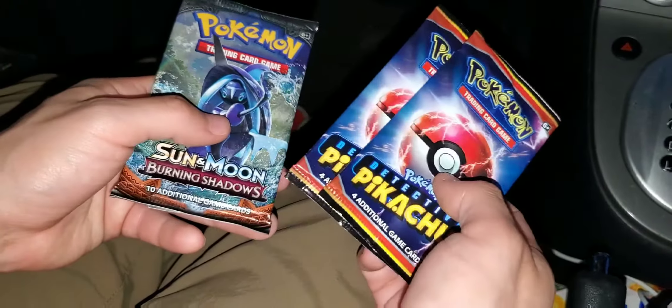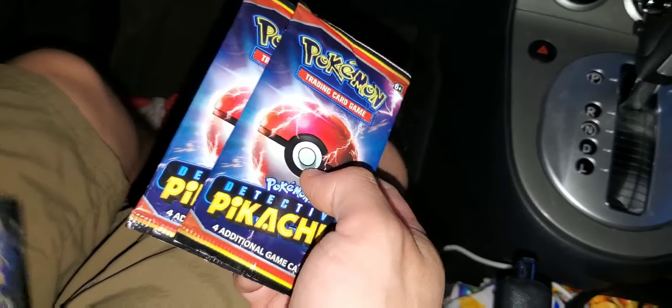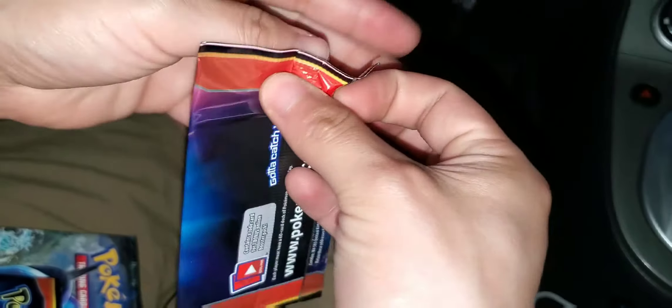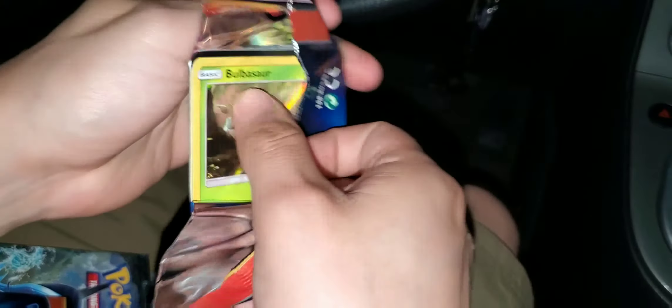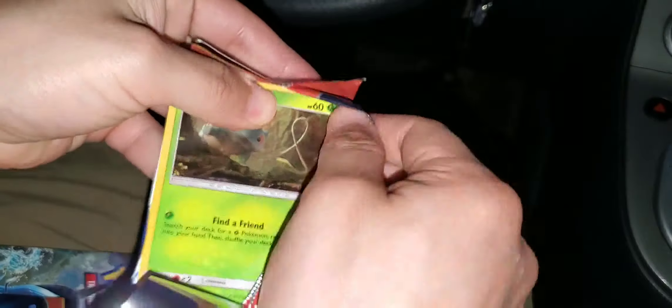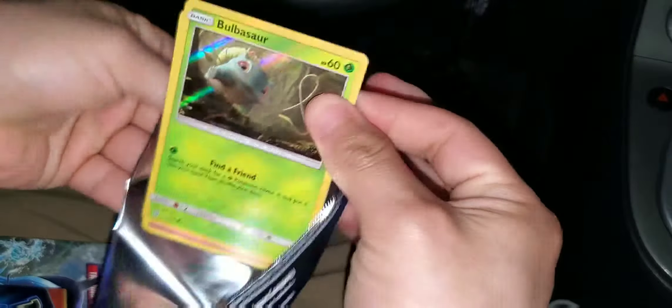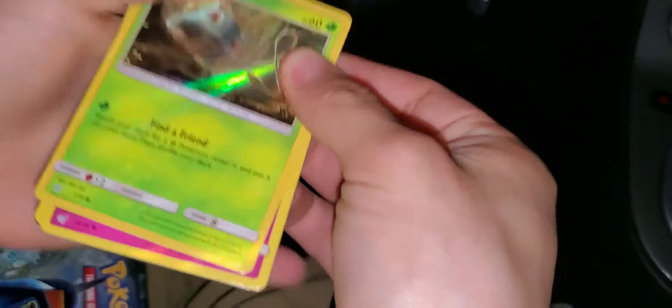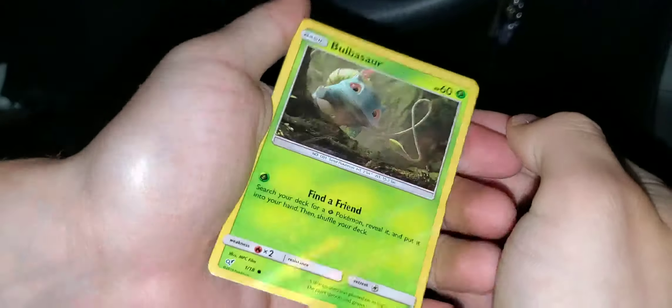Alright, so we got two more Detective Pikachu packs and then a Burning Shadows to open up. I'm going to go ahead and get started with the Detective Pikachu. Again, we're looking for Greninja and Mr. Mime — so hopefully we get one of those. So far it's not been lucky — we have not been able to pull a Greninja or a Mr. Mime.